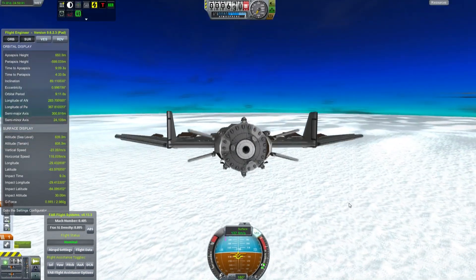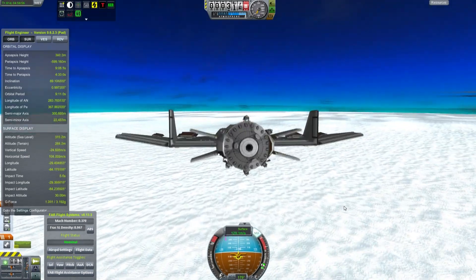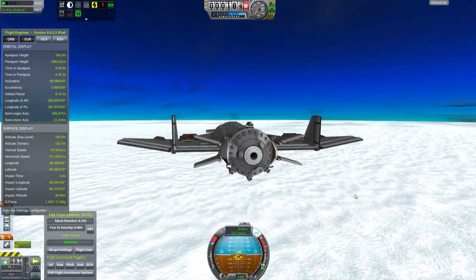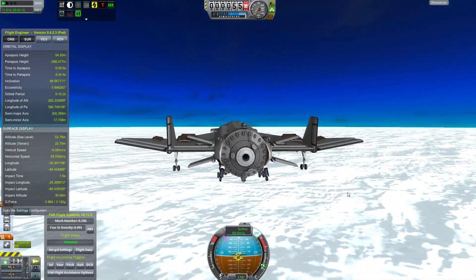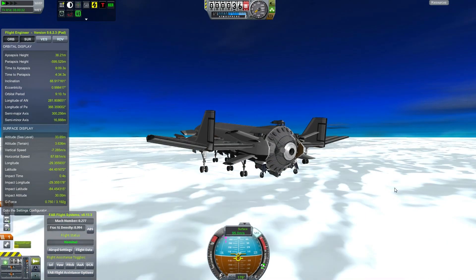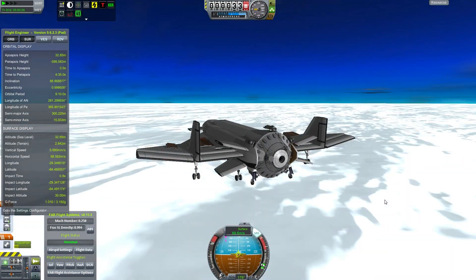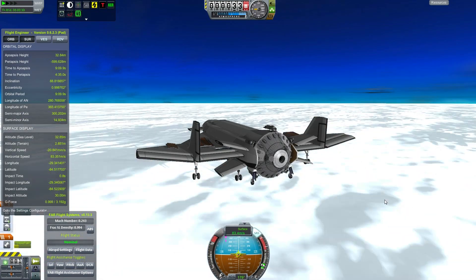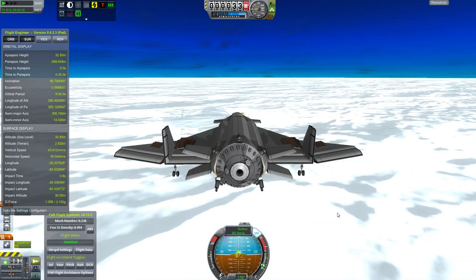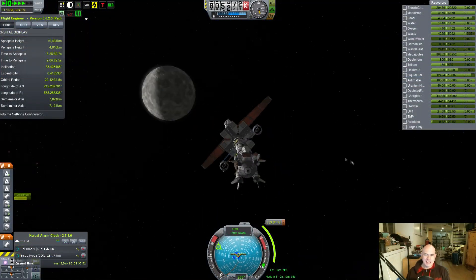At 140 meters per second we're starting to flare out a little, raising the nose so that descent speed drops below about 5 meters per second — and touchdown! We only lost one tiny little piece of the aircraft. We will now need to sanitize it to remove all hint of NaN infection.